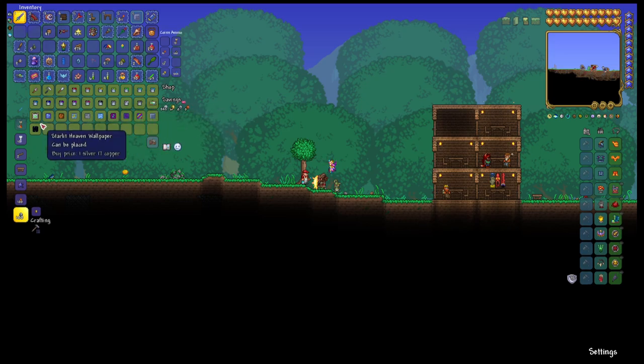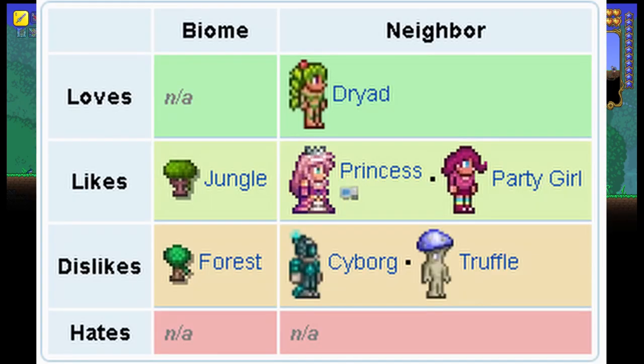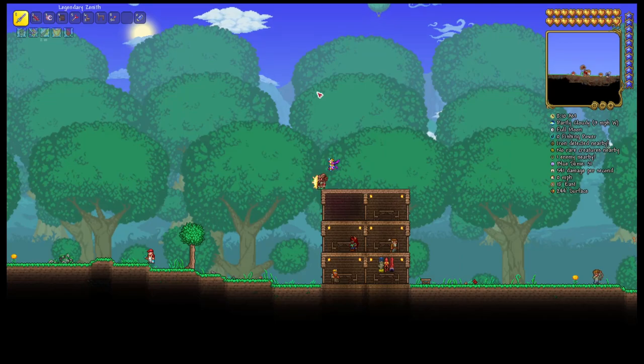You also have some paintings and some wallpapers. The living preferences of the Painter are: he loves the Dryad, likes the Jungle Princess and Party Girl, dislikes the Forest, Cyborg, and Truffle, and he hates no one.